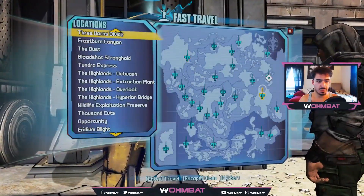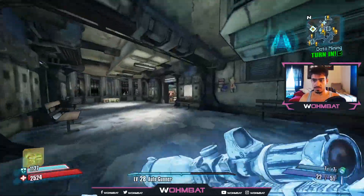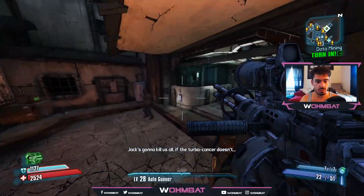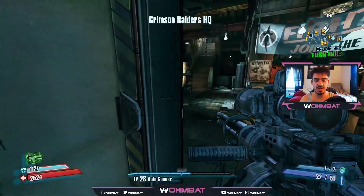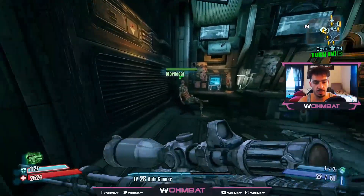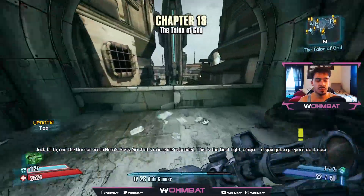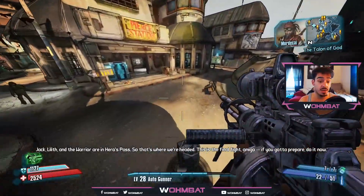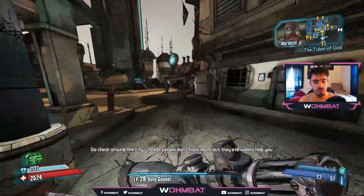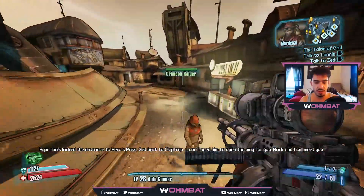I thought that was a fast travel — okay good. Once I turn this in, I believe it's the area right before the Warrior, so I want to keep all that in one episode. Yes — this is the end of the episode. Next episode will be the ending of the first playthrough. I'm not doing side quests right now — I'll probably wait until Ultimate Vault Hunter mode to do all the side quests.